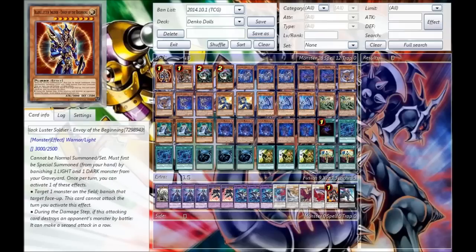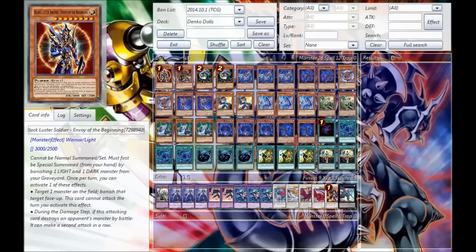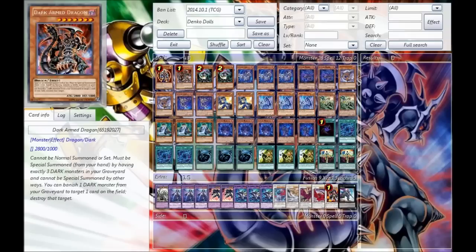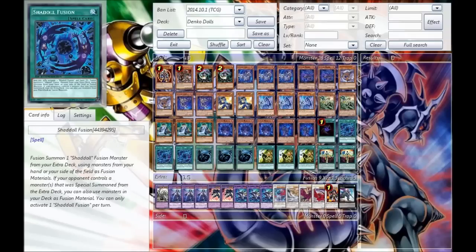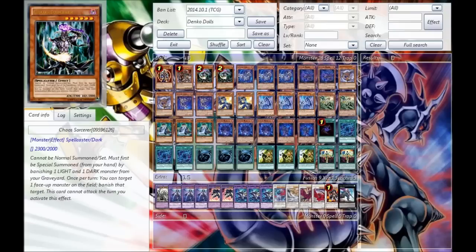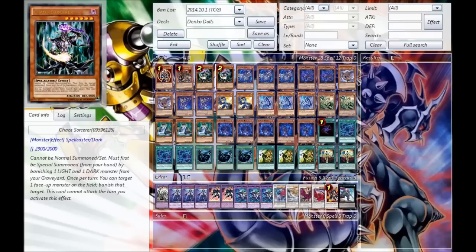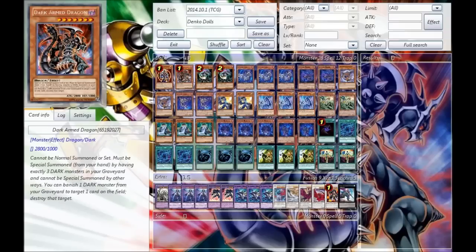So first, we're on the one Black Luster Soldier at the beginning. This card is absolutely stupid in this deck. You're bringing it out extremely easy, since you run a lot of lights and darks, and this deck is just a dump galore. If you open up with a Shadow Fusion plus a BLS and go second, and your opponent just made a Dante or something — you summon Denko Sekka, make a Construct, send two monsters to the graveyard, then your BLS, and that is basically game. It's somewhere around 6,000 to 7,000 points of damage on that alone, and your opponent can't respond because you have Denko Sekka out. So this deck really wants to go second.